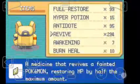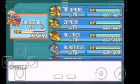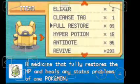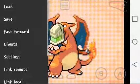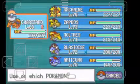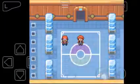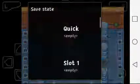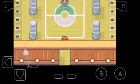Once you beat her, all you have to do is use Revive on the Pokemon that fainted - they're not dead yet - and then use a Full Restore. Once you heal them, just go to the next one.